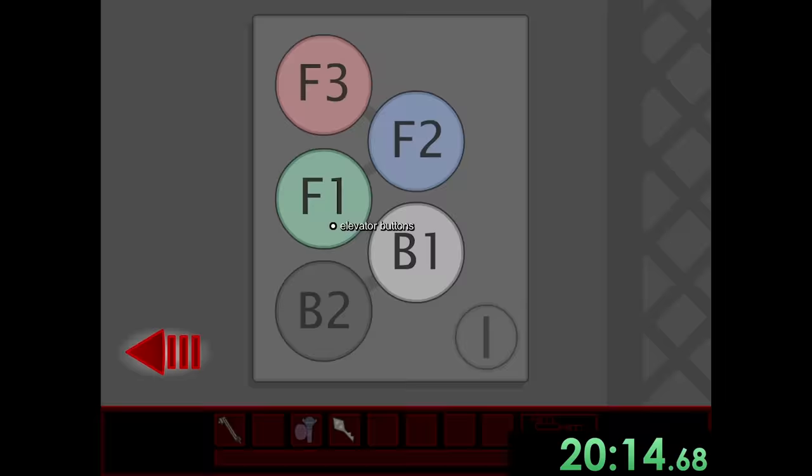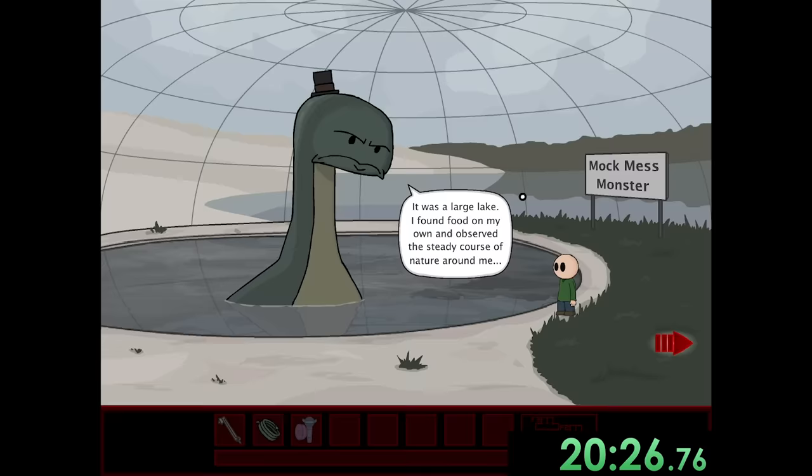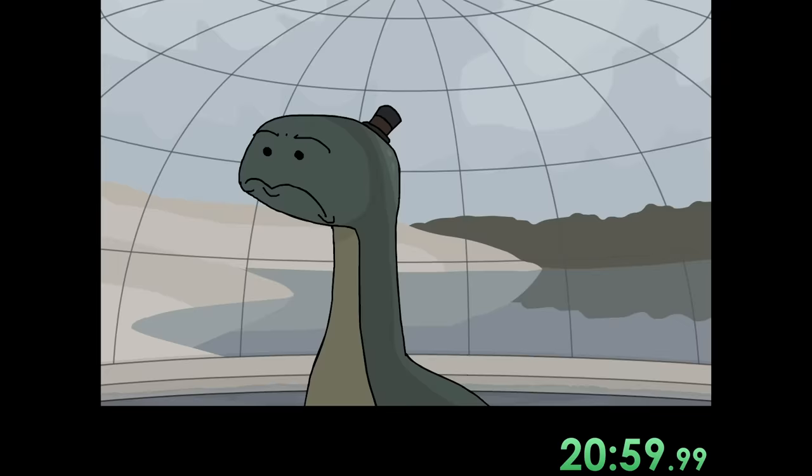We go into a room, unravel a bunch of papers, and find an elevator key. We can go to any floor and talk to Messy, who is sad because she used to be in a much better lake. We tell Messy we can help her and she gives us a key card for the power room. We also talk to the snowman who tells us he wishes he had hair. Then we go into the power room and do a short puzzle to rearrange the drain system and get Messy back to her lake.